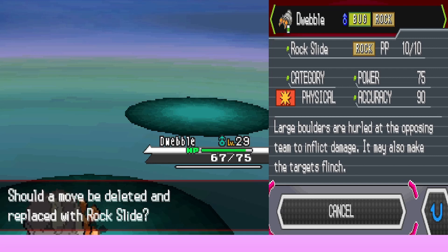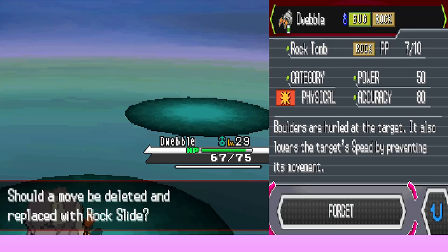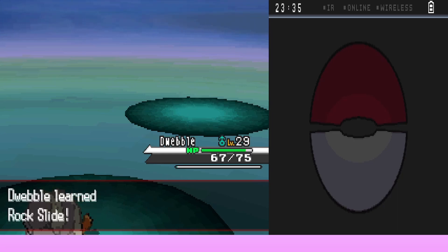Dwebble wants to learn Rock Slide. Joe explains Rock Slide is 75 power, 90 accuracy, and may cause flinching. Compared to Rock Tomb (50 power, 80 accuracy, lowers speed) and Smackdown (50 power, 100 accuracy, knocks flying types down), they decide to replace Rock Tomb with Rock Slide. Dwebble forgets Rock Tomb and learns Rock Slide.